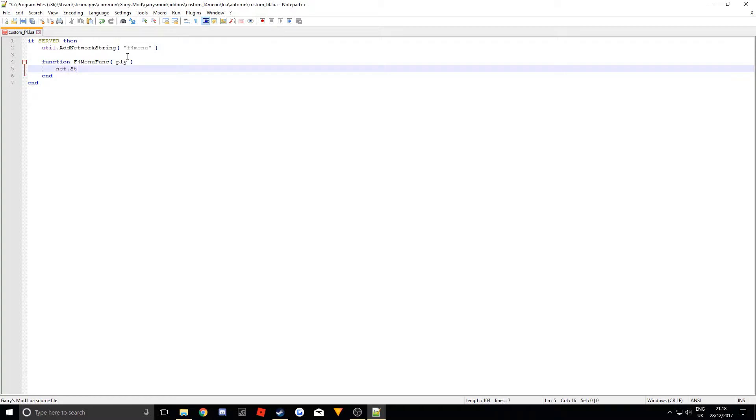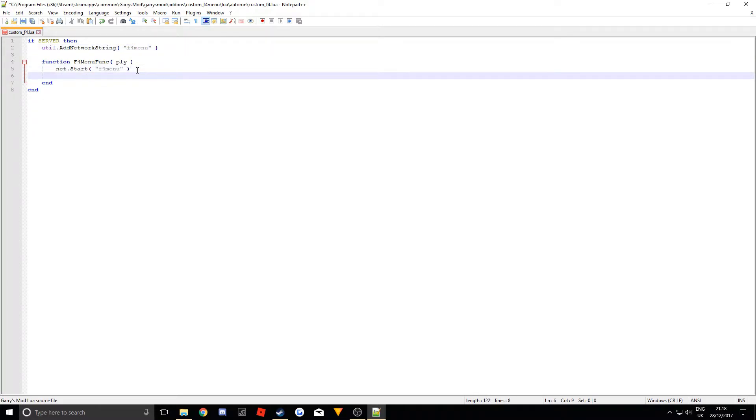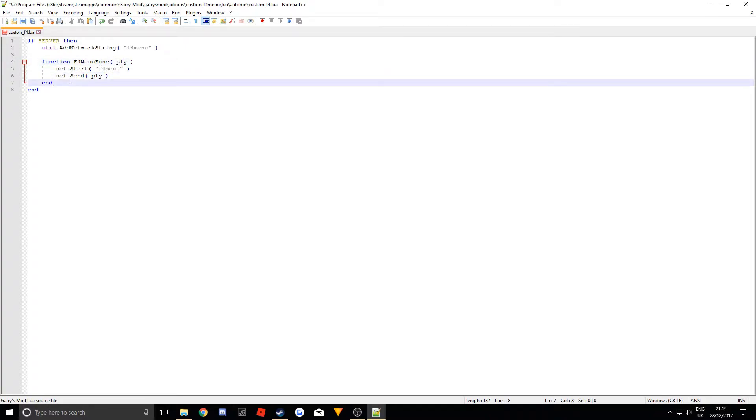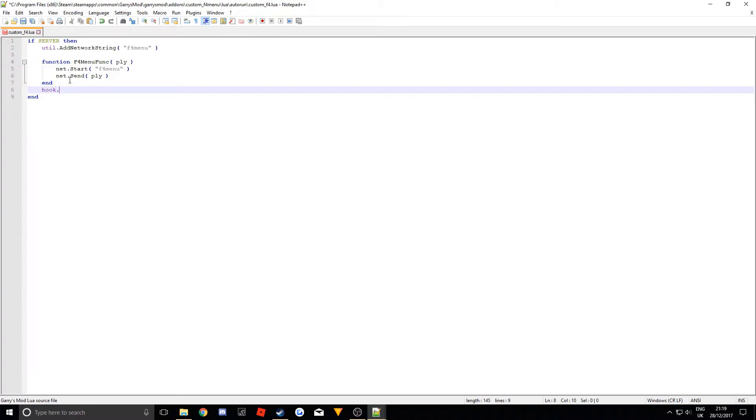Inside this function we want to send information to the player. So we do 'net.Start("f4menu")' — here we reference the network string we've created, basically starting that network string. Then 'net.Send(ply)' — this is who we are sending it to, which is the player in the function. This function is run by whoever presses the F4 key. Now this hook is a hook for the function which is built into the game mode — it's triggered when the player presses F4.